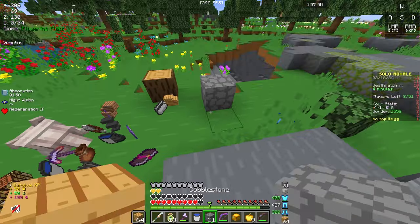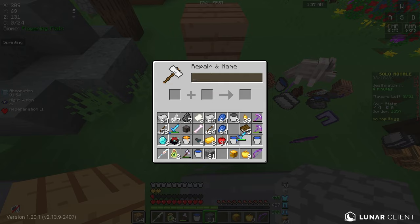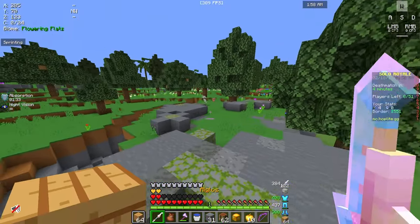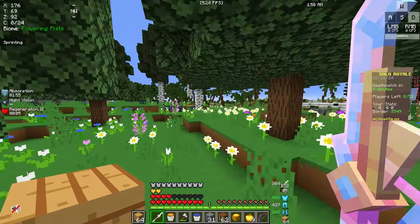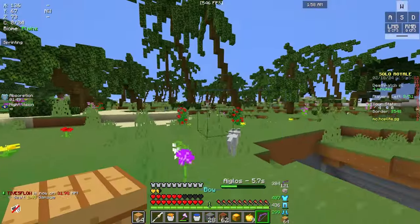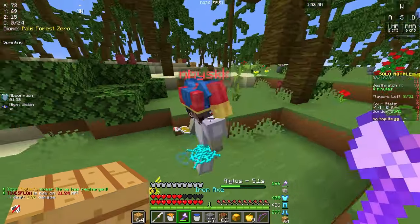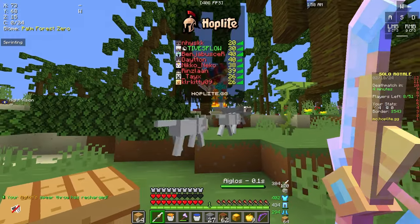Now we have a Sharp 3 Aglos. Let me show you guys some hidden tech with Aglos on how to self-boost. It's the most broken thing ever. The tech: look at the ground in the direction you want to run, hold W, and it'll just self-boost you. That's it — super simple but incredibly powerful.